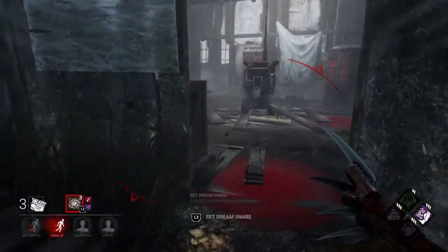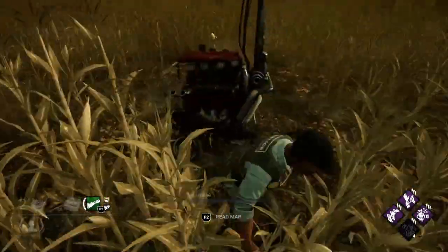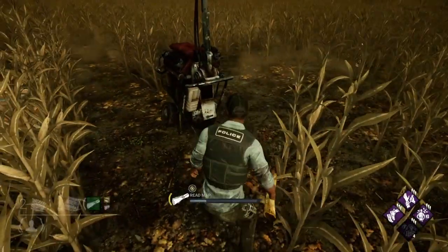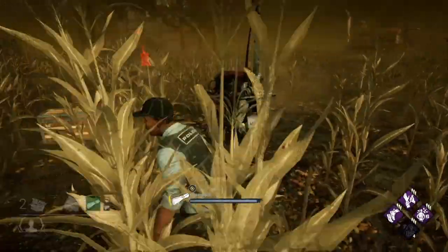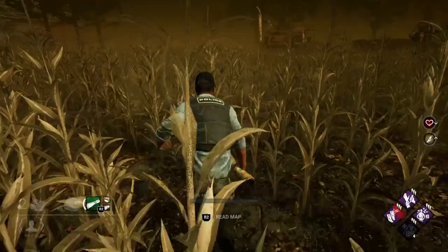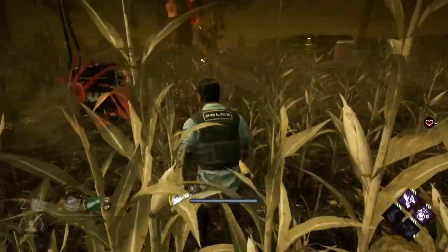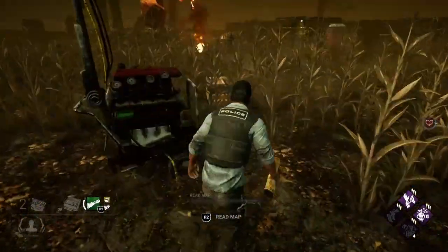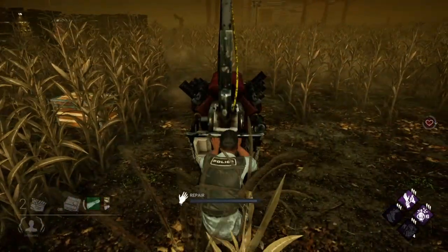Alright, let's get into the video. The point of this video is to make Detective's Hunch OP, and pretty much the only thing you need to make this happen is to get a green map. Now, the green map by itself — as you can see I'm activating it — can't even locate that totem right in front of me. I believe the only thing the green map can do by itself is locate one generator.